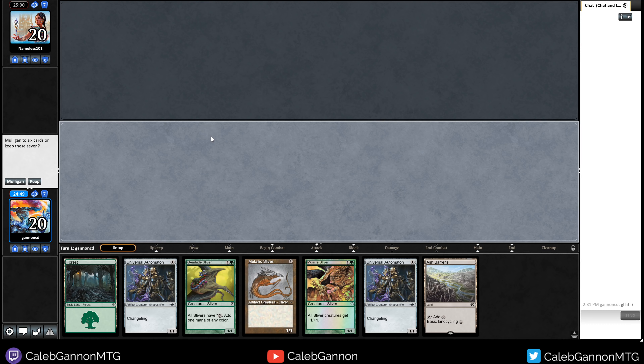Skyfisher shows up. We need a Muscle Sliver off the top — that would be incredibly good. Mountain was not great. I can swing out for eight total. I trade away my Gemhide Sliver but they take a lot and I have a backup. Muscle Sliver is our best draw but Bladeback Sliver is good too — Lead the Stampede, Winding Way, all of those work. If they have a second creature and a Lightning Bolt we're in trouble.